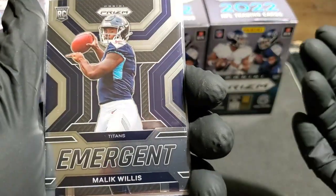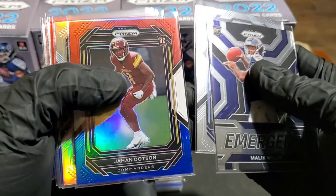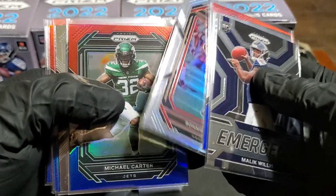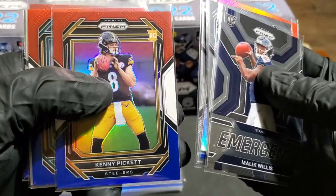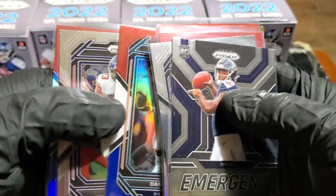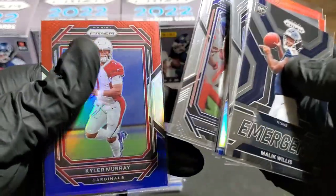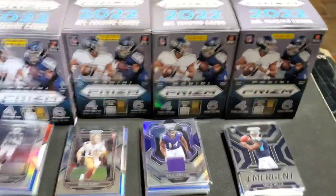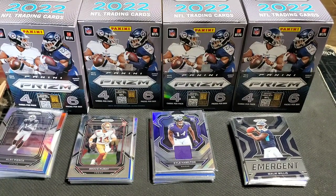Box four recap: Malik Willis Emergent, Roger McCreary rookie, Jonathan Dotson red, white, and blue, Ronnie Lott silver — unfortunately not a rookie — Michael Carter, Pierre Strong Jr. rookie, Kenny Pickett rookie red, white, and blue, Dan Marino red, white, and blue — that was the redemption of the box for me — Evan Neal rookie, and ending with Kyler Murray on the red, white, and blue. That was not hard hits — took it in stride and ran it for a touchdown.